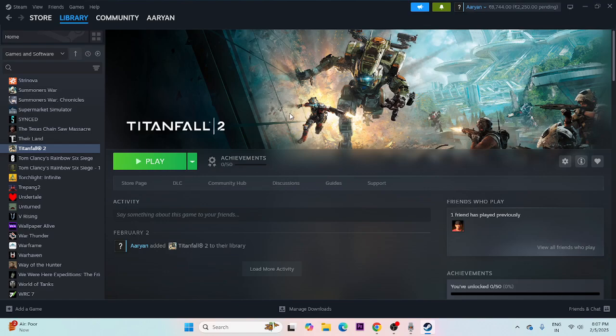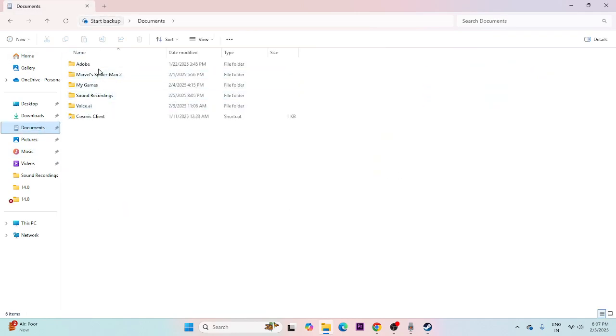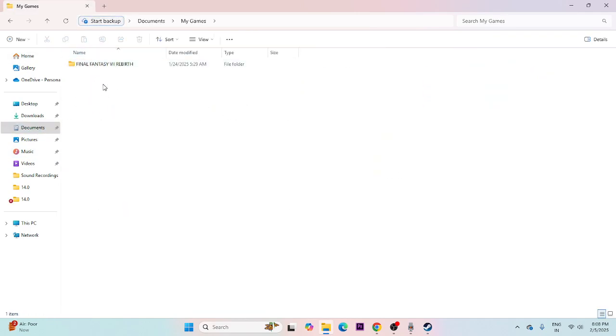Next, we need to delete the saved game file. Go to File Explorer, navigate to Documents, then My Games. If there is a folder for Titanfall 2, delete it. Keep in mind that doing this will erase all your game progress, but it often resolves the issue and is an important step to try.